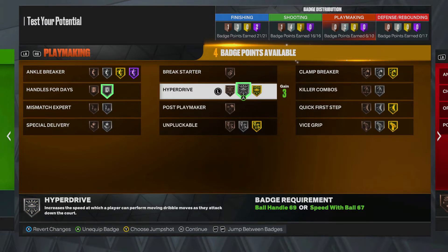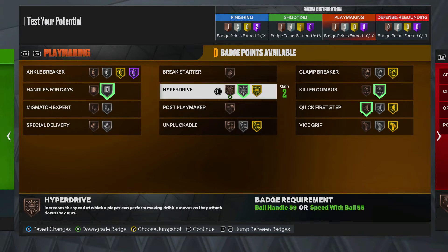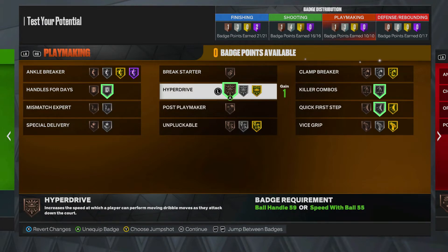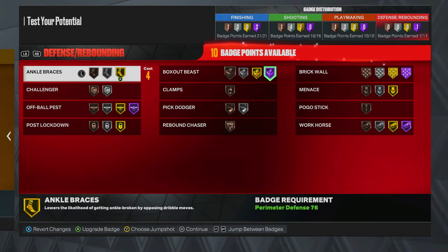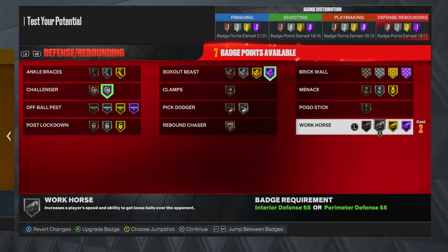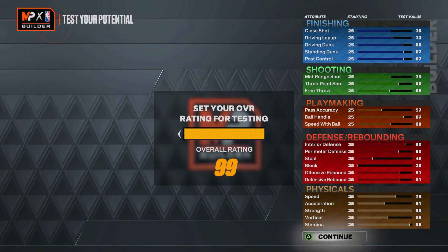Quick First Step — I need that at silver. Hyperdrive — go bronze. That's solid. Box Out Beast, Challenger — easy picks. Workhorse increases the player's speed and ability — put that at silver. Menace — gotta put that up. And if your guard cannot iso, put Brick Wall on. I'd put that Brick Wall badge on — that's just me. That's gonna wrap up the badges for this build.